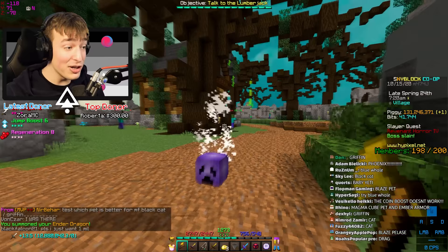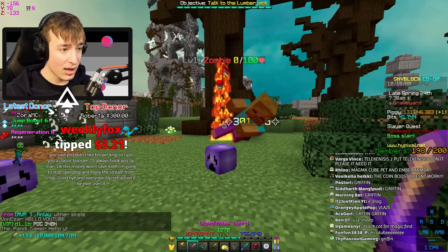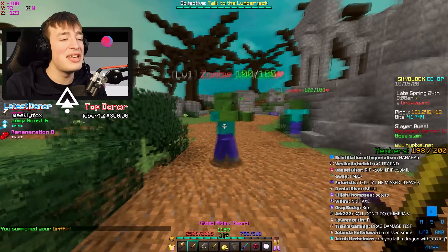343k. I think that might have beaten the Midas — I pray this has beaten the Midas. It's all over the place, it's basically the same, doing slightly more damage. Griffin pet — this is the redeeming one, I believe. This is gonna be crazy. With the Griffin pet it does 300k.